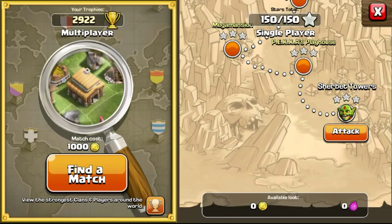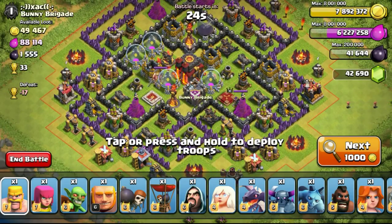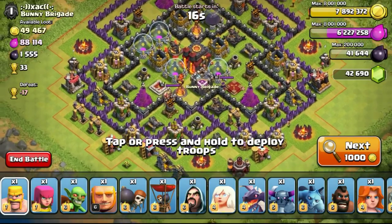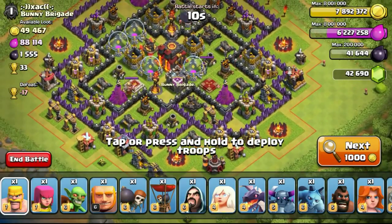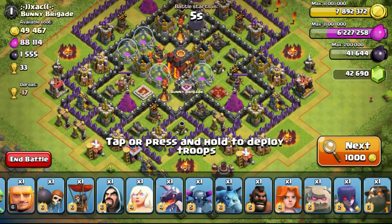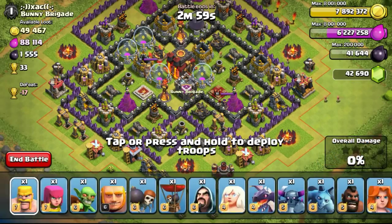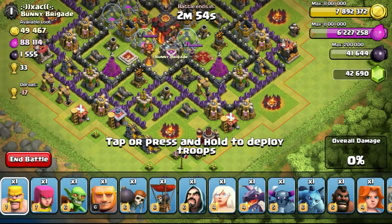Let's go and search for the first base to attack. The very first base we see — inferno set to multi, King and Queen on the left and right, CC in the middle. I think I'll go from the bottom right side. I must take into consideration the troops I have to use. The whole army is so long that I have to scroll a few times to get all the way to my spells, so I have to coordinate really well to put my troops properly.